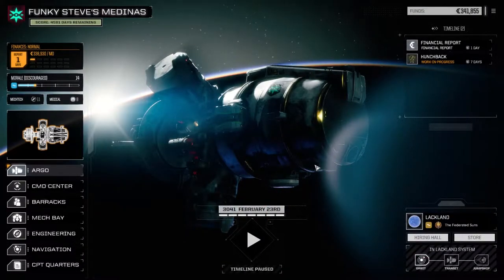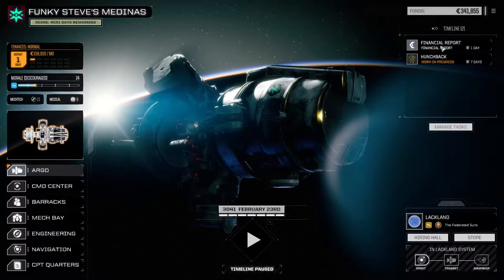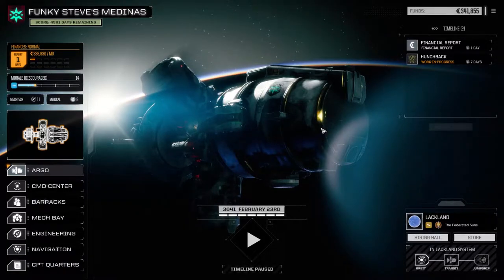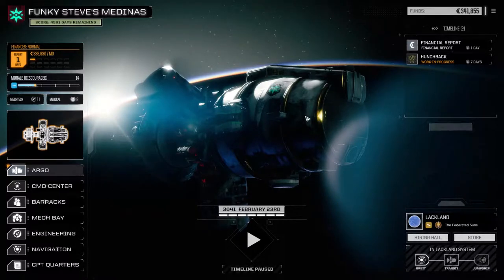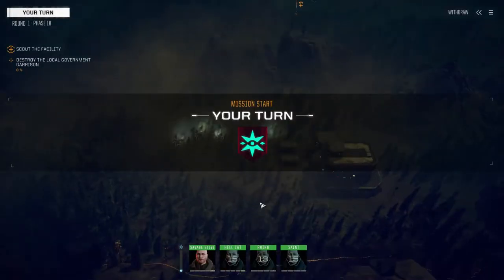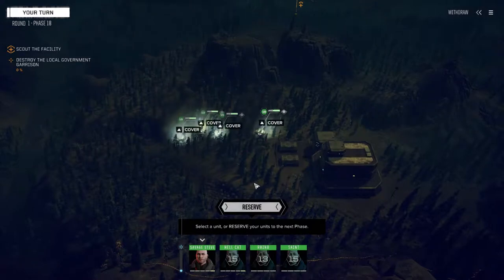Hey everybody, welcome back to another episode of Funky Steve's Medinas. We were able to get our mechs repaired just before the financial statement — we got one day to spare — which was nice. Now we're going to go down and take a mission on this planet. There's a manufacturing facility on the edge of a city, so we're going to drop down and pull a raid on it, see if we can grab some stuff we can sell. We could always use the cash.